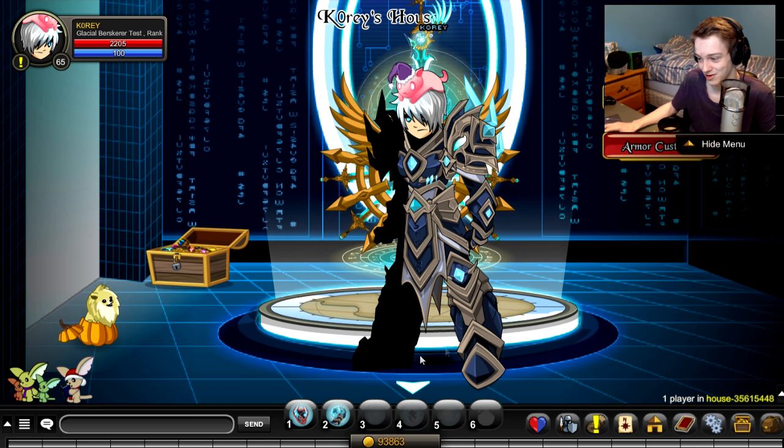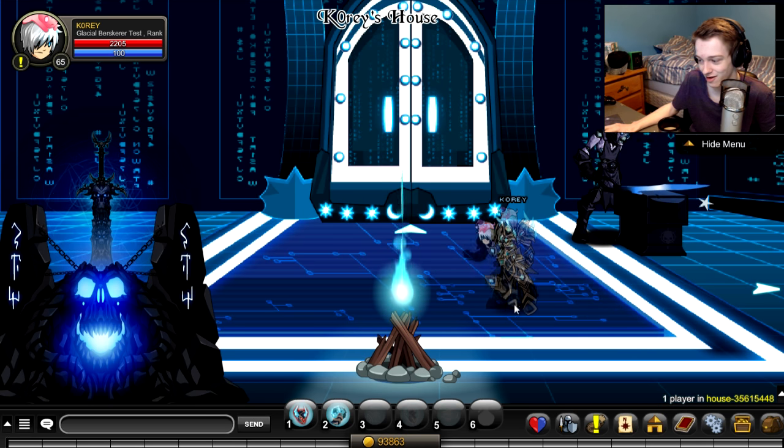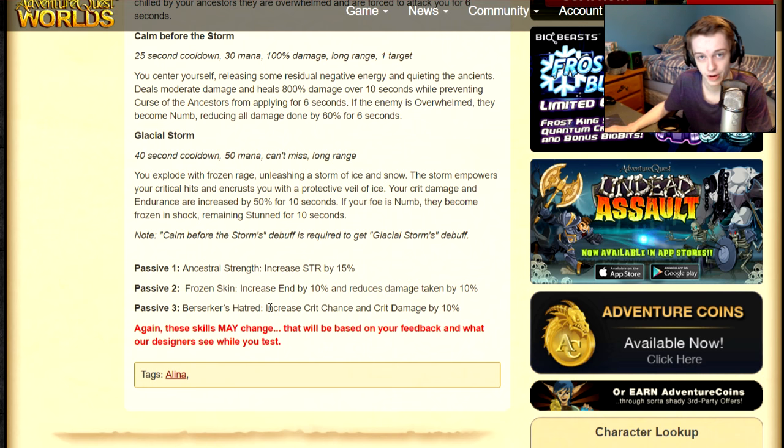By the way, in case you want to know what the armor in-game looks like — here I am walking around in-game with it on, pretty dope looking. Right before I went to rank up the class I looked on Twitter and Elena tweeted out that the skill set is up on the side notes. So we do have a rank 10 passive — it is Berserker's Hatred, increasing crit chance and crit damage by 10%. This is gonna be a critical dodge class, which I really like, and I'm probably gonna really like this class.